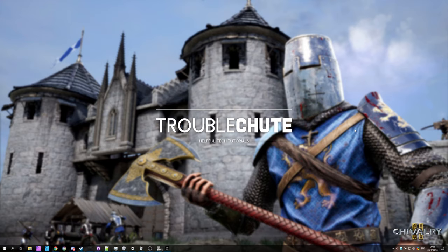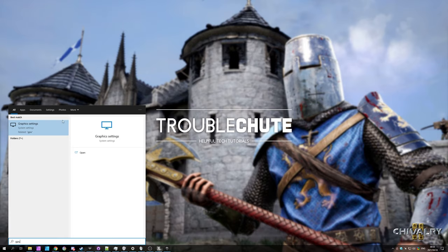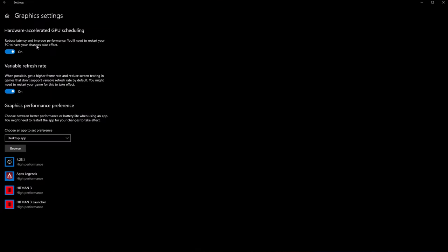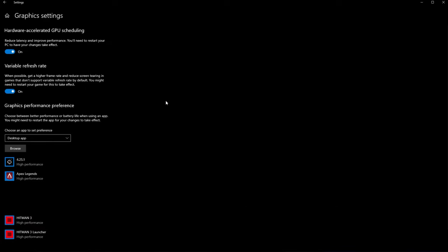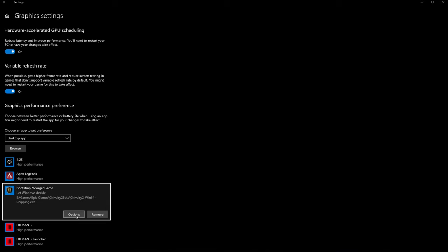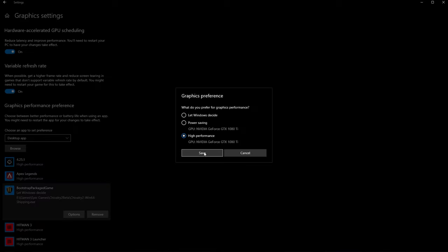First, we're going to turn on High Performance Mode. Hit Start, type in GPU and click on Graphics Settings. Inside, make sure Hardware Accelerated GPU Scheduling is turned on at the very top. Down here we have the Graphics Performance Preference — this will be especially important on laptops with an integrated and a dedicated graphics card. Make sure to choose Desktop App from the drop-down and then click Browse. Navigate to where your game is located. Select Chivalry 2 Win64 Shipping.exe and add it to the list. Then click Options, choose High Performance, and Save.